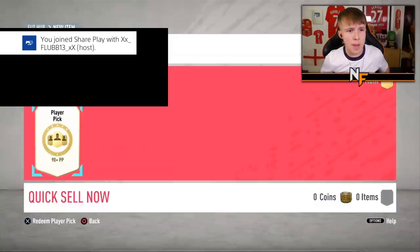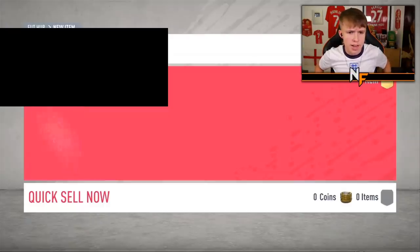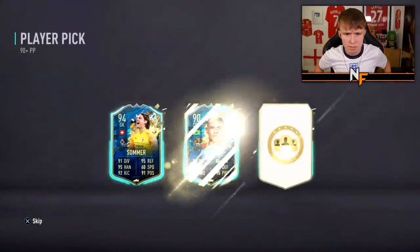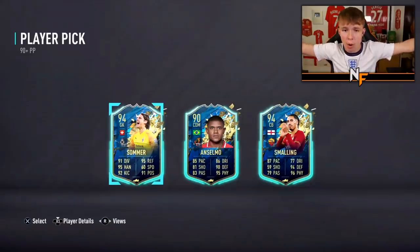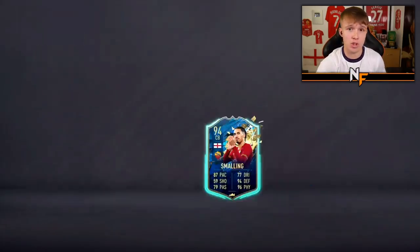Thanks to Flubby for player pick 15. Chris Smalling - actually a solid centre-back, a beast basically. So I wouldn't complain about that. I would have taken Smalling myself.